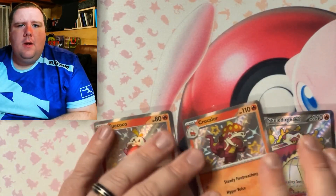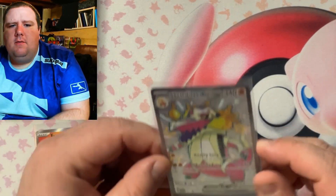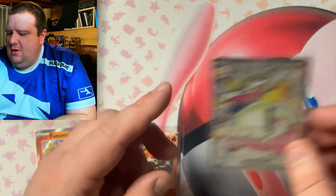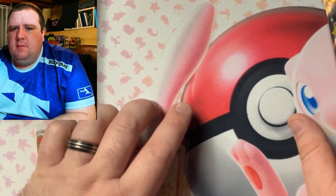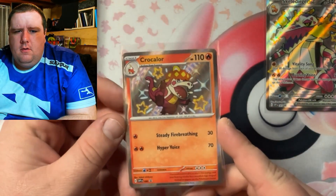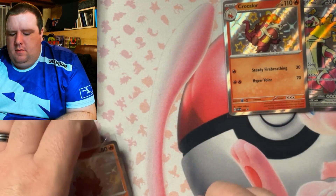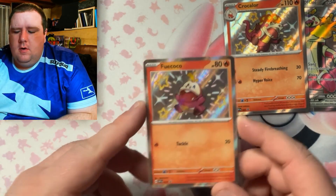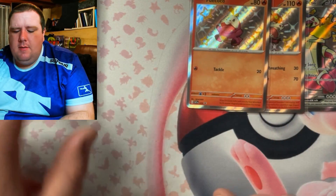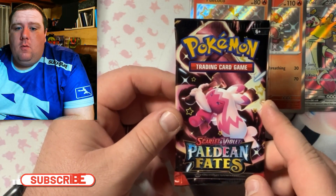Let's take a closer look at these promos real quick. There's Skeledirge EX looking pretty cool — we'll set him off to the side. We've got Croconaw, and then we have Fuecoco. They're all shiny Pokémon, so if you want these, you can find them in the premium collection. Let's start with pack number one!